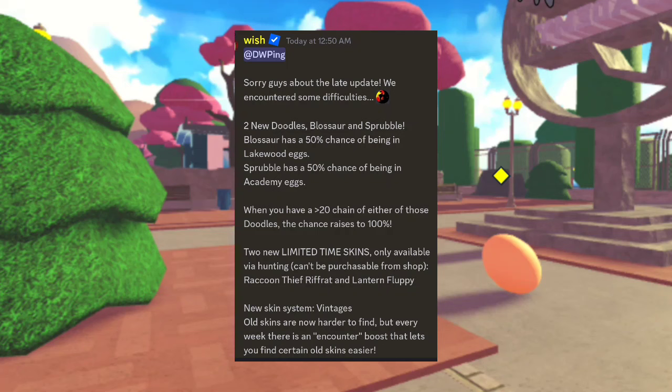Blossaur has a 50% chance of being in Lakewood Eggs. Sprubble has a 50% chance of being in Academy Eggs. If you have a 20 chain of either of those Doodles, the chance is raised to 100%. Two new limited time skins, only available via hunting — can't be purchased from the shop: Raccoon Thief Riff Rat and Lantern Fluffy.